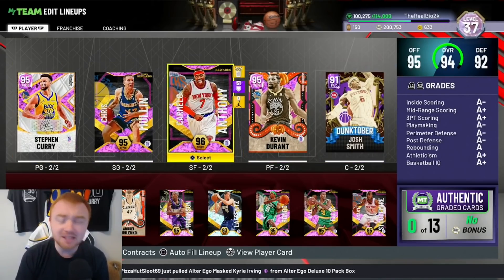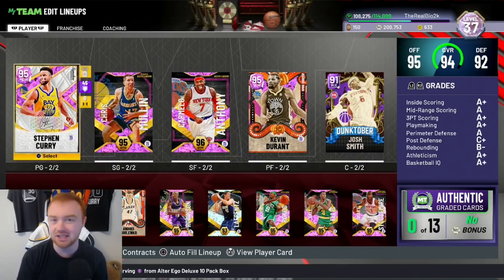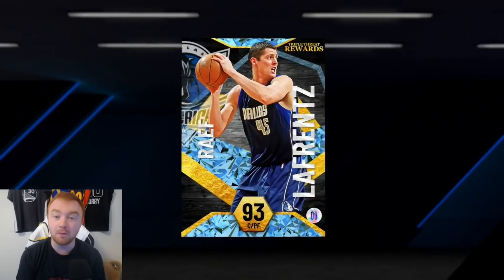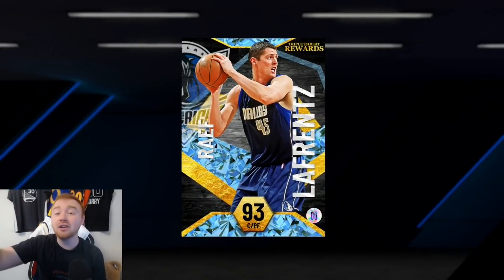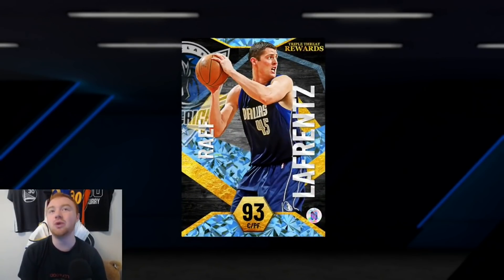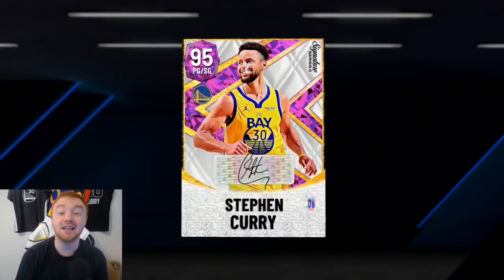We're basically going to be breaking this down by position because different positions don't obviously need certain badges. Like I'll just talk about one badge right away — mismatch expert. You obviously don't need to put mismatch expert on your center; it literally serves no point. Mismatch expert gets triggered when a player is three inches or taller than that player. Putting it on a 6'11 center could work out but there's rarely going to be a situation where it matters. However, putting it on a guy like Steph Curry is really going to matter most.